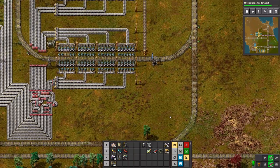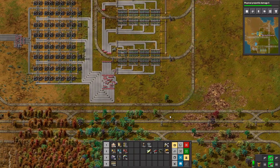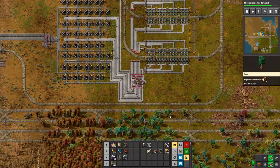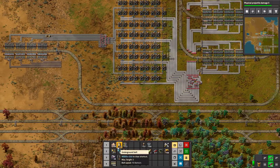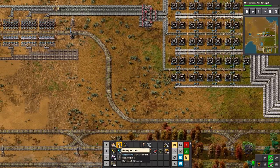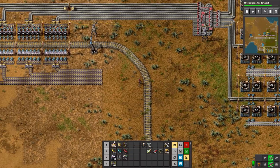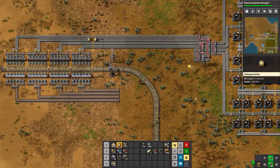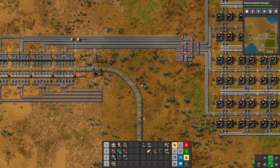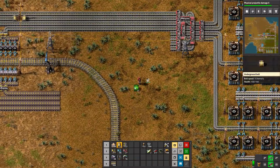That's interesting — our power dropped from producing 92 down to producing 86, which is a little bit weird. We have 96 steam engines. Let's come over this way.